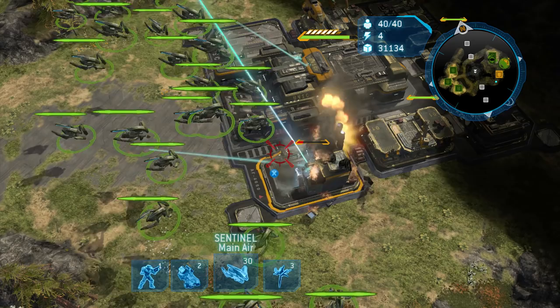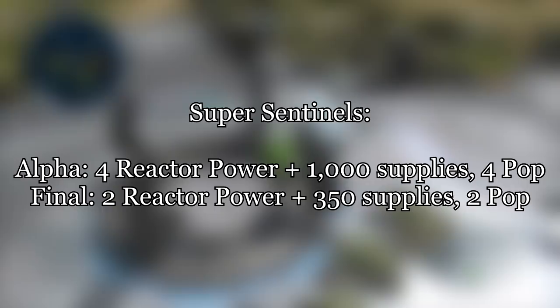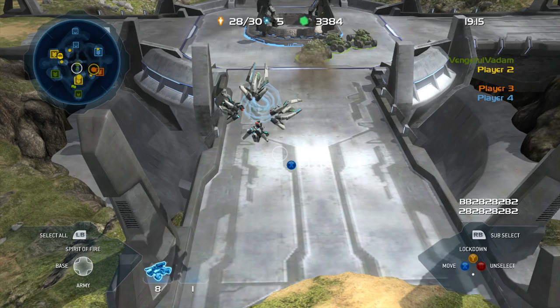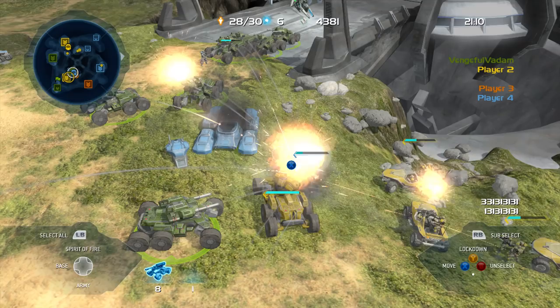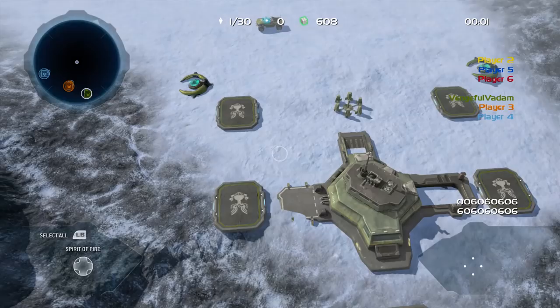The last Sentinel in the Alpha is the Super Sentinel. It costs four reactor power and 1,000 supplies to produce compared to the price of two reactor power and 350 supplies in the final game, and takes up four population points in the Alpha instead of only two in retail. Its placeholder model is four Sentinels stuck together. It behaves exactly like it does in the final game, acting as a support unit that slows down grounded units, but it doesn't seem quite as effective in the Alpha, as units are still capable of moving pretty quickly upon being hit by their beam attacks, unlike in the final game where affected units move at a crawl and can no longer attack.